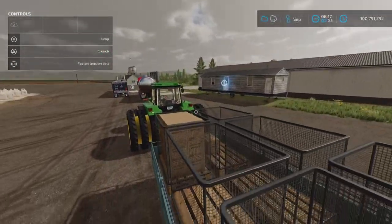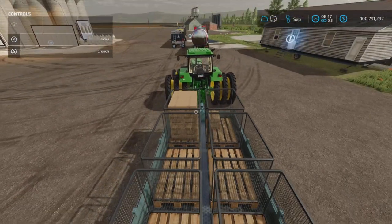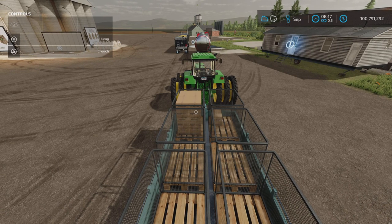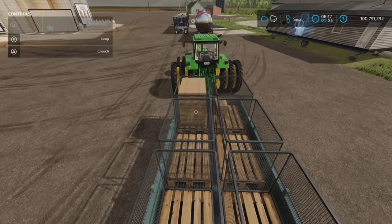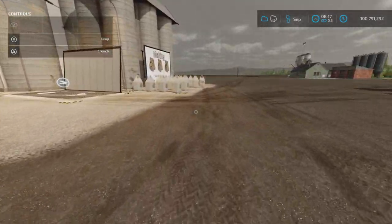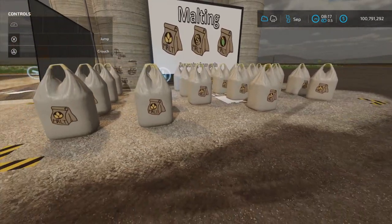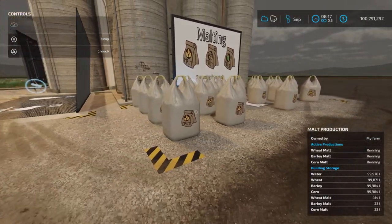If you have more than one product type, you're going to lose a lot of product. The problem is it'll load one, and if it's under five percent capacity it'll start loading another one — and it'll override and delete whatever you had in there. It happens with combines, it happens with anything you load into an auto-load trailer. So make sure there's only one type of product at the spot you're going to load.